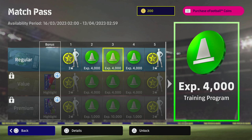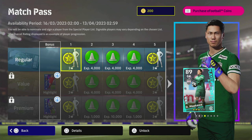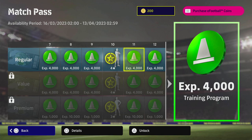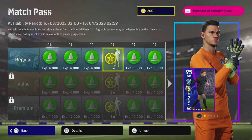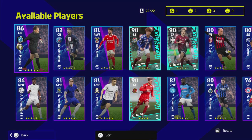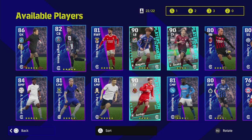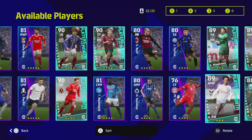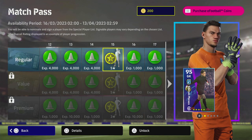Looking through the regular pass, we've got the same trainers as always. I'd recommend playing the first 15 matches to get your five-star nominating contract. You can get players like Rafa Silva, Ramos, Enzo, and Chuameni — all fairly decent. There's also Dest and a couple of other guys available for the five-star agent this week.